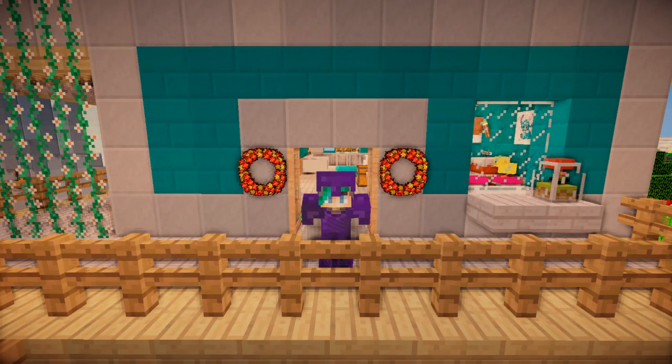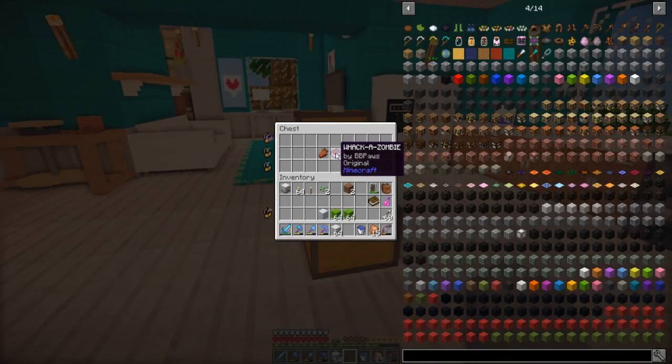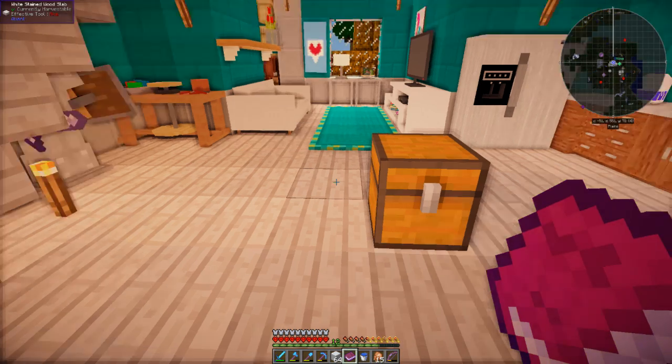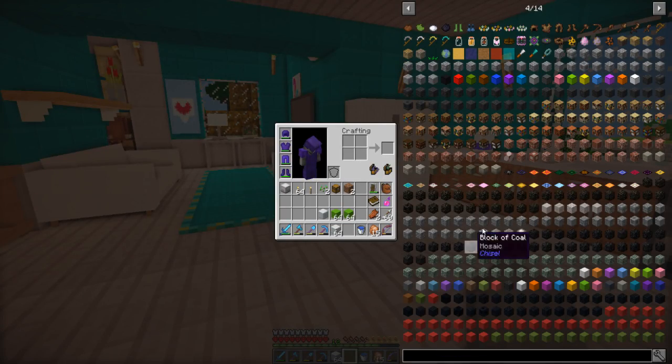Hi guys, welcome back to the next episode of One Life. Today we have a new project. There's a chest here - Whack a Zombie by Brett - it says zombies got you down, well it's time to stop their tricks. It costs a diamond and looks like a mini game, but it's actually just a zombie grinder and I'm not interested in that. But thank you for the invitation.